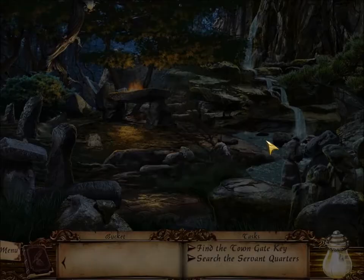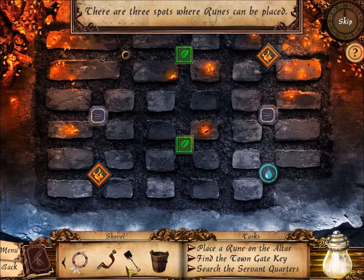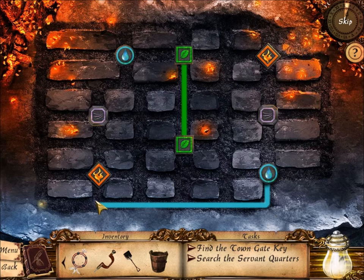Here you use the bucket on the water and then use it on the altar. So the three runes that you found in hidden objects challenges go on the altar — these were all dropped by that young girl. This is a puzzle; you want to drag the runes together so there's a line connecting all of them.